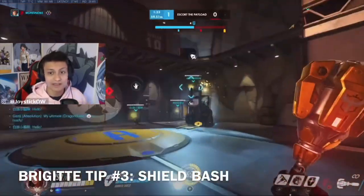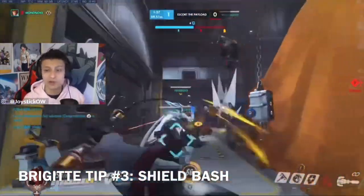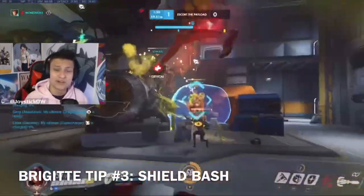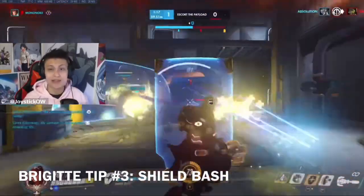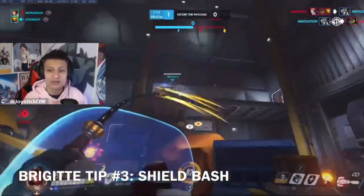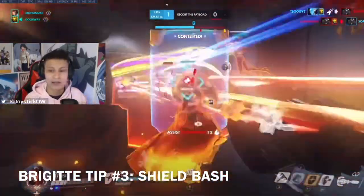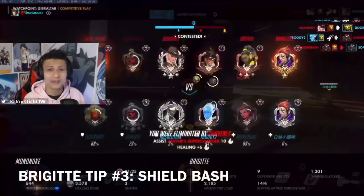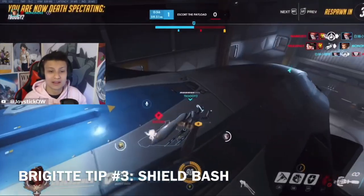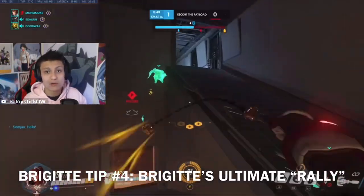Shield bash's main focus is the stun. If you see an ultimate going off, look to stun and cancel it. Moira is a high pick rate hero right now, and you can actually cancel Moira's ult during her cast animation by shield bashing her — it's so strong and underrated. Always look to either save your shield bash for moments like that or use it as an escape route. More often than not I use shield bash to move around the map or escape rather than just for the stun.